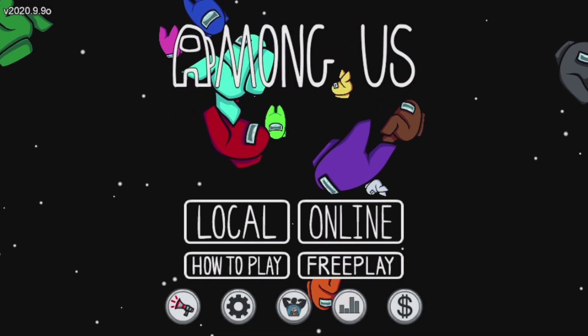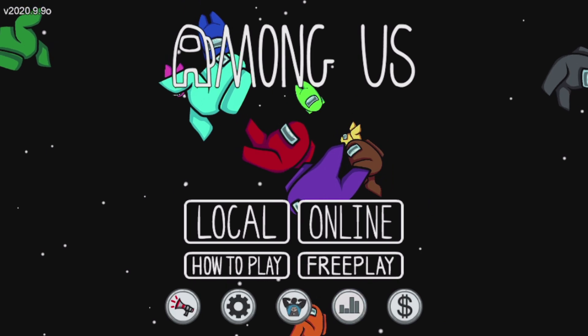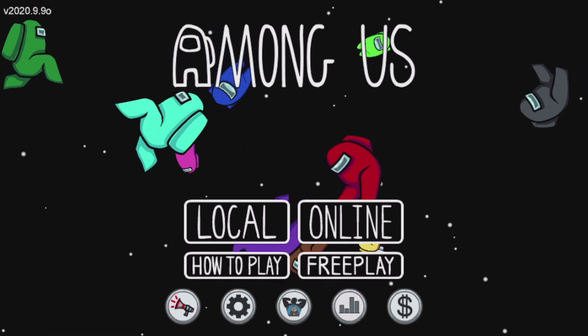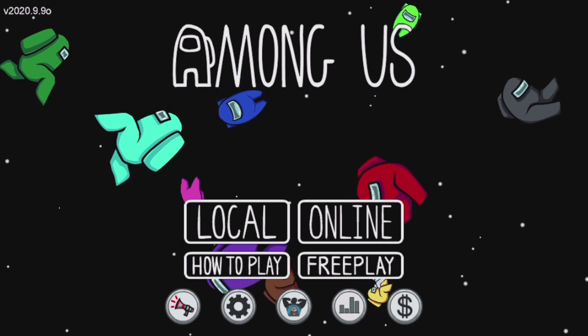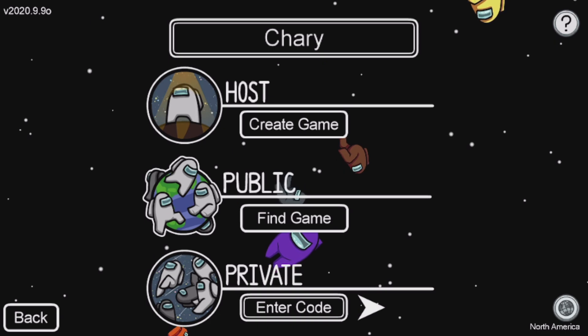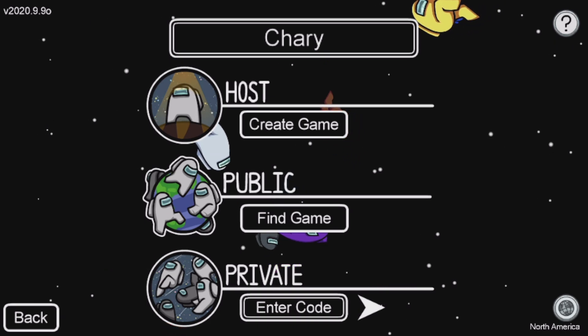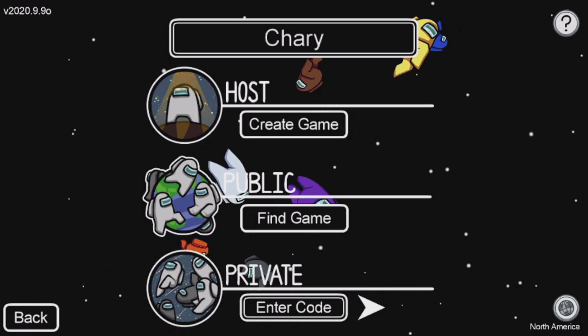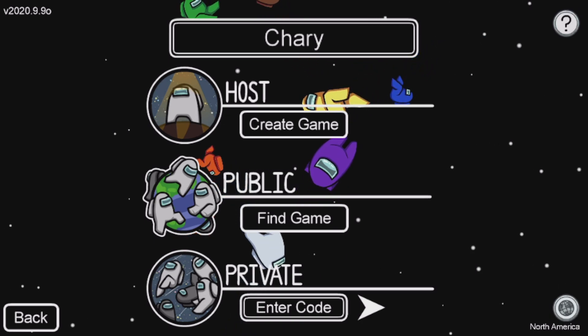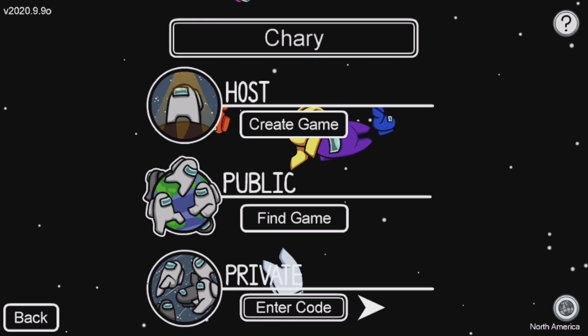Alright guys, so now I'm gonna be showing you guys a secret skin where you can actually become imposter almost every single game in Among Us. What you want to do is make sure you go to a match. You can join matches or create your own. I'm going to create my own match just because I don't want the game to start without me finishing explaining.